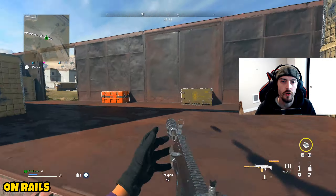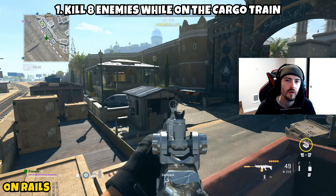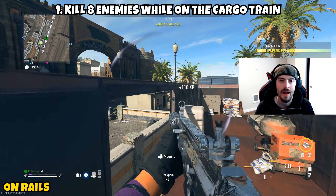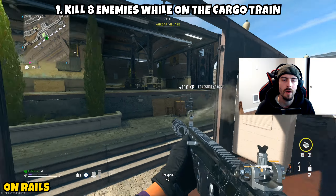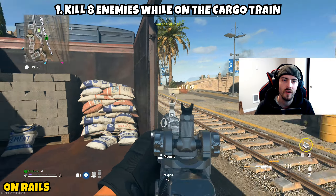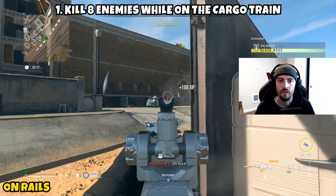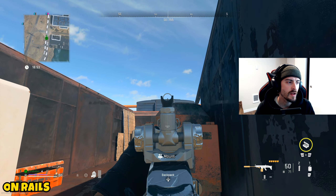Next up is On Rails, a two-parter. Part 1 asks us to kill eight enemies while on the cargo train — the same train from last season. Get on the train and take it around the map, eliminating AIs as you see them. Akhtar Village tends to be popular with AIs close enough to eliminate easily, so if you jump on the train near that area you should get the eight eliminations pretty quickly. Once you get those eight eliminations, Part 1 is complete.